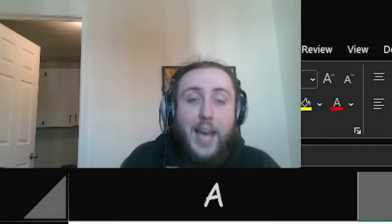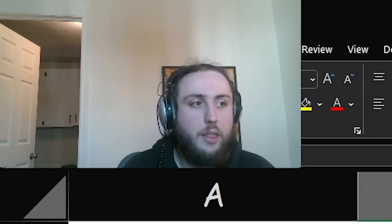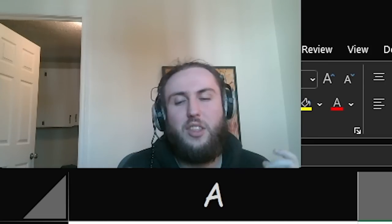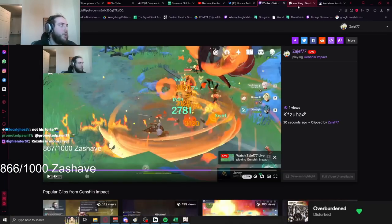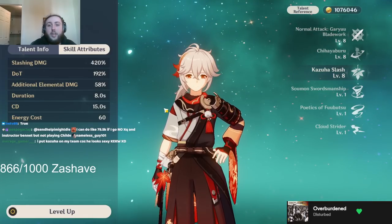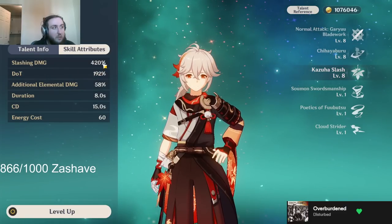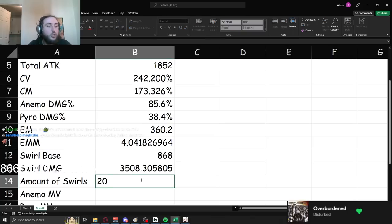This is where you can make an argument for crit Kazuha. Because EM Kazuha's damage is mostly in the swirls, in single target, crit Kazuha will generally do slightly more damage than EM Kazuha. In a usual Kazuha situation, his E is a 6-second cooldown or 9 if held, and his burst is 15 seconds. You'll generally try to get 2 E's and 1 burst per rotation. That's 4 swirls from E's, plus 6 from his burst (1 initial plus 5 damage over time), totaling 10. In AoE, that's doubled to 20 total swirls.